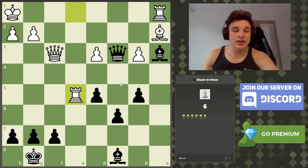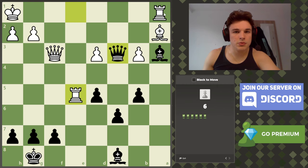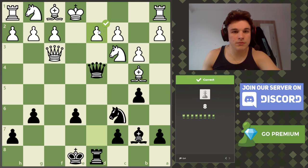This should be a simple back rank mate: the bishop controls b1, the rook controls e1, the queen controls f1 and d1, but none of these squares are controlled twice. Bishop to b4 is an attack — you could take the bishop, but checks come first when looking for candidate moves. So queen to d2 is actually just checkmate, so we'll do that instead.